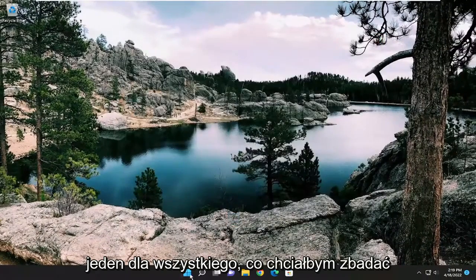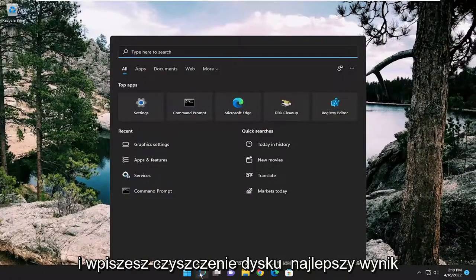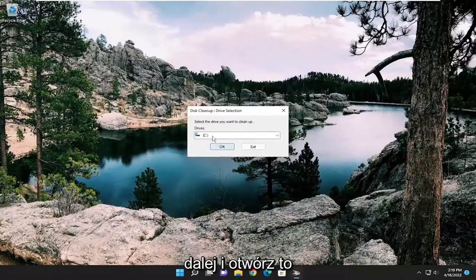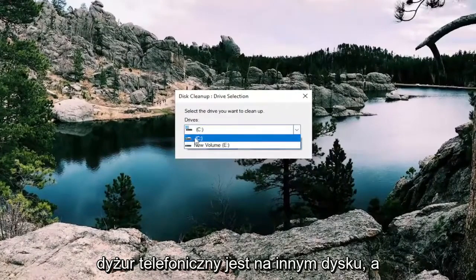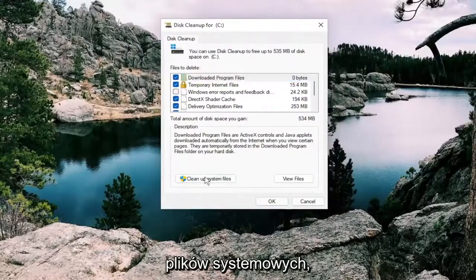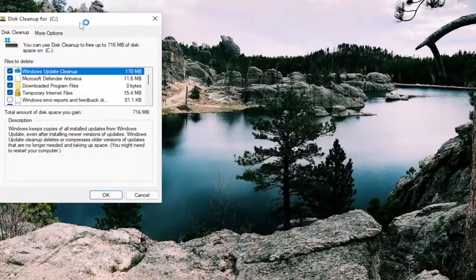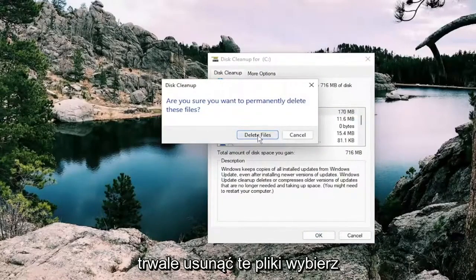One further thing to try: open up the search menu and type in disk cleanup. The best result should come back with Disk Cleanup — go ahead and open that up. Select the drive you want to clean up, usually the C drive unless Call of Duty is installed on a different drive. Select Cleanup System Files, and then select OK.